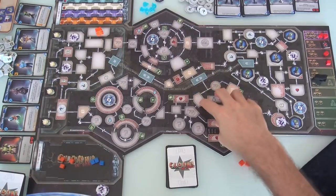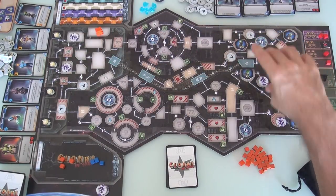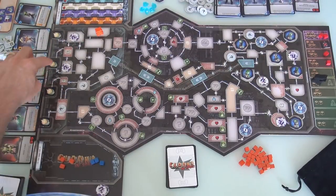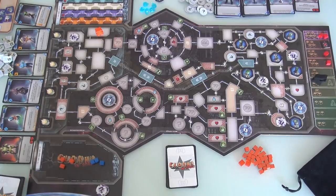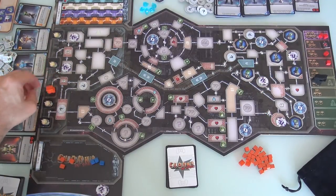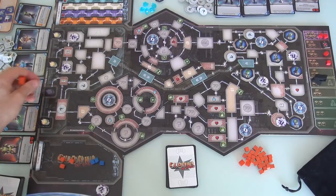We've got to cross through these randomly created areas, get to the Command Deck, get an artifact, and then make it all the way back out and get one of these escape pods. Escape pods is a cool little change. There are big changes like the modular board, and little changes like the fact that instead of everybody walking out the same door, once somebody gets an artifact and gets out and grabs an escape pod to get the bonus 20 points, that escape pod is gone.